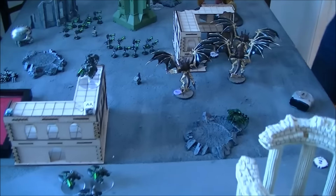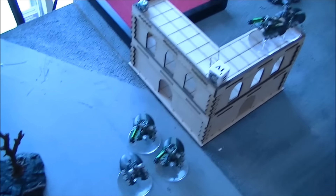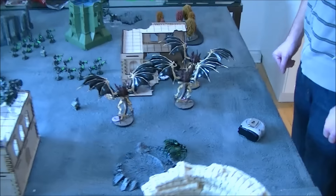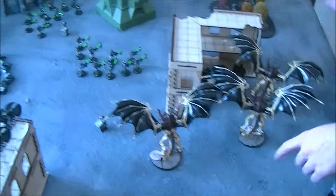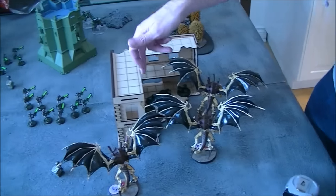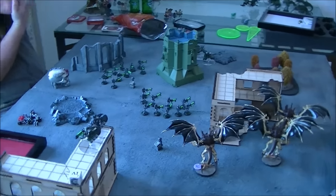End of Necrons turn four: killed the Barbed Hierodule — took most of my shots with the two Destroyer Cults. Jamie had stepped him out to get objective two which reduced his cover save, and I took advantage by taking him down. Fired shots from everything else onto his Hive Tyrants — one jinked, the other didn't bother, no wounds through. Charged with my Spider into his Spore Mines — it exploded, nothing happened. Killing the Barbed Hierodule gave me two additional victory points plus my kill unit for the turn, and I'm sitting on objective three. That turn gave me essentially four points.